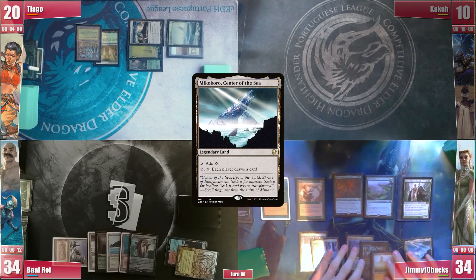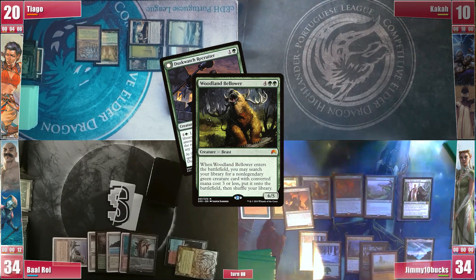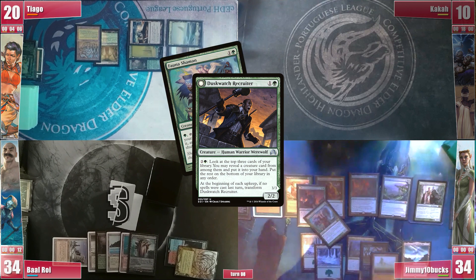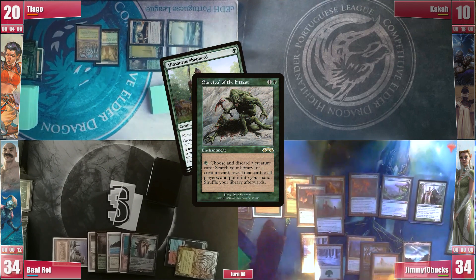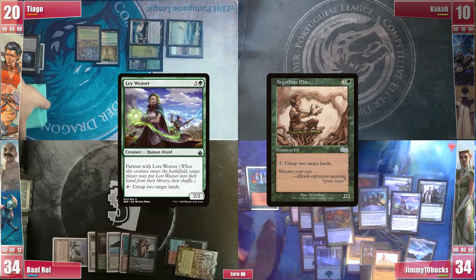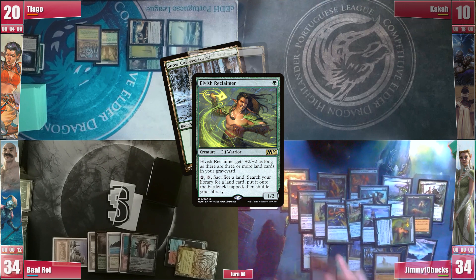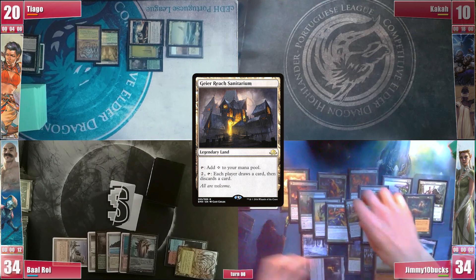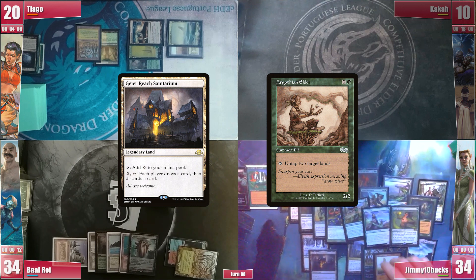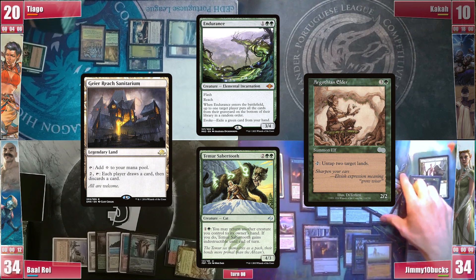He now activates Mikokoro to draw a card, which he can also untap with Argothian Elder. With 3 Mikokoro activations he finds a Woodland Bellower, which enters and searches for a Duskwatch Recruiter. This way he avoids giving cards to opponents through Mikokoro and can search through his library for every creature card he wants. He finds a Fauna Shaman that he discards through Survival to find a Lasora Shepherd. He then casts several key creatures like Temur Sabertooth and eventually Ley Weaver, in order to have 2 land untappers to always respond at instant speed. He also finds an Elvish Reclaimer, activates it sacrificing a Forest and searching for Gaea's Cradle Sanitarium. This way he activates Gaea's Cradle Sanitarium repeatedly, holding priority and untapping it with one of his two land untappers, accumulating enough draw and discard activations to kill his opponents through drawing from an empty library. He prevents himself from dying through bouncing Endurance with Temur Sabertooth and recasting it targeting himself. GG!